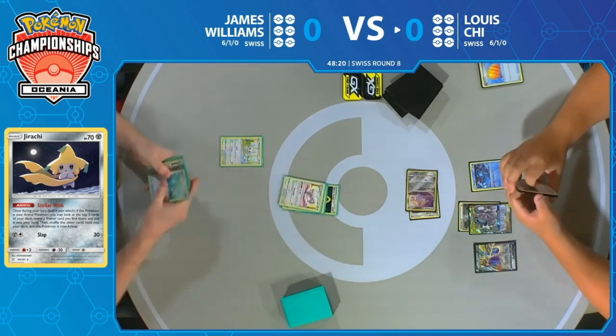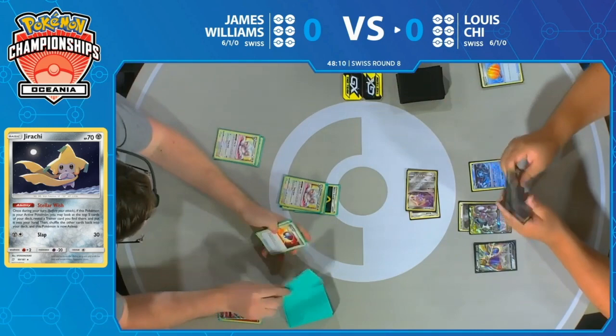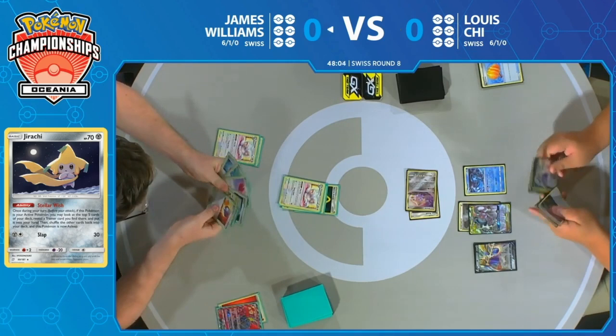It looks like he's going to take a look at his three with Zacian. Not bad. So the one thing that James was missing from his turn one was his own Zacian. That would have been pretty helpful for him, because right now we see him struggling a little bit to get going.